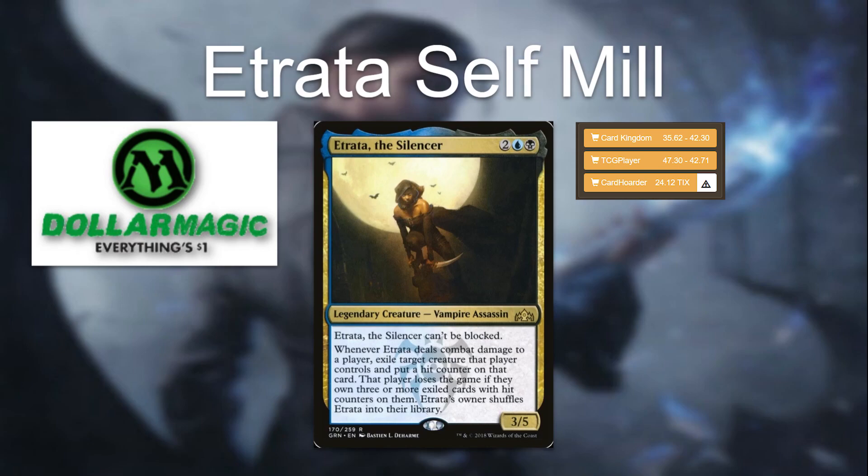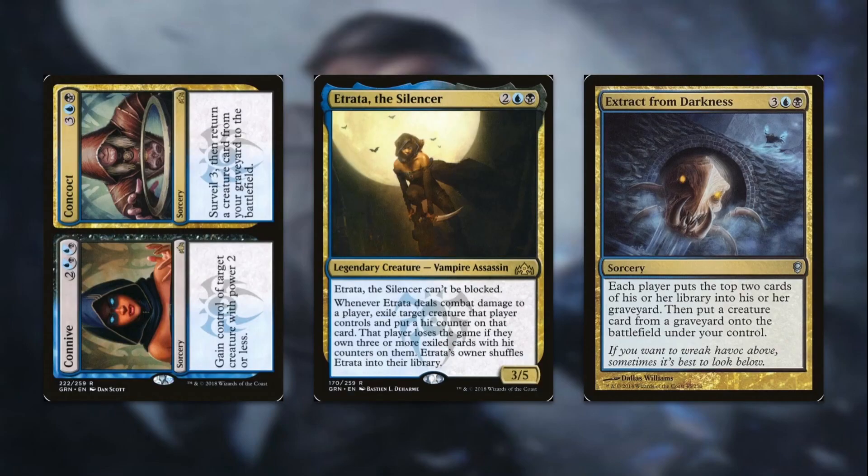Today we're going to be looking at Etrata Self Mill. Our commander is Etrata the Silencer for two and a blue and a black. It's a 3/5 vampire assassin that can't be blocked. Whenever she deals combat damage to a player, exile target creature that player controls and put a hit counter on that card. That player loses the game if they own 30 or more exiled cards with hit counters on them. Etrata's owner shuffles Etrata into their library. So instead of shuffling it into your library and recasting it each turn — which gets very expensive mana-wise — we decided to actually shuffle Etrata back into our deck and then try to mill Etrata so we can reanimate her.